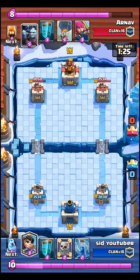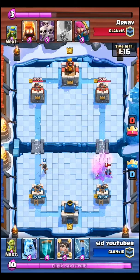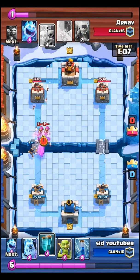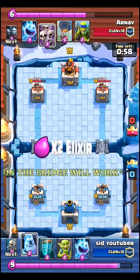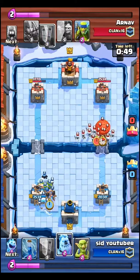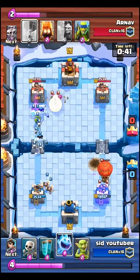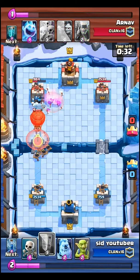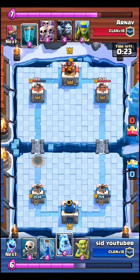The Princess doesn't fully stop the Minion Horde on her own because the Minion Horde is pretty fast and they get some hits in. So if a Minion Horde is coming, plant the Princess in that same lane so she gets at least one hit on them. Also, against a cloned Minion Horde, the Princess can handle it — but the Minion Horde should be coming from behind the bridge, not right at it, to give the Princess time to land a shot.